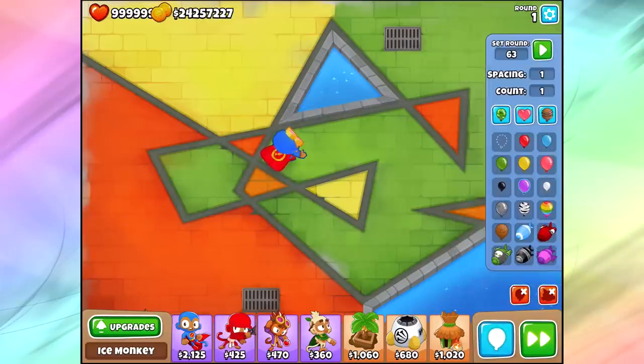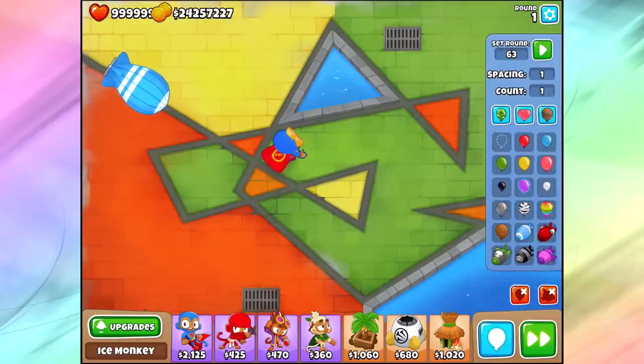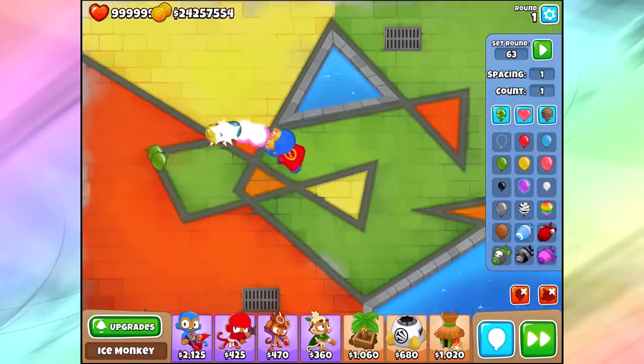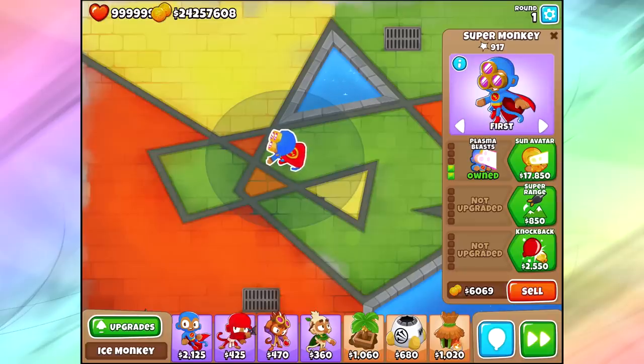Plasma Blast, though — this is where it gets way better, man. This guy is a solid tower. Now we can take down MOABs like it's our job, take down the bloons like it's our job. He's a little pricey, though — worth spending $4,000 plus just to buy the Plasma. It's not easy to afford that much money by the time we actually need it.